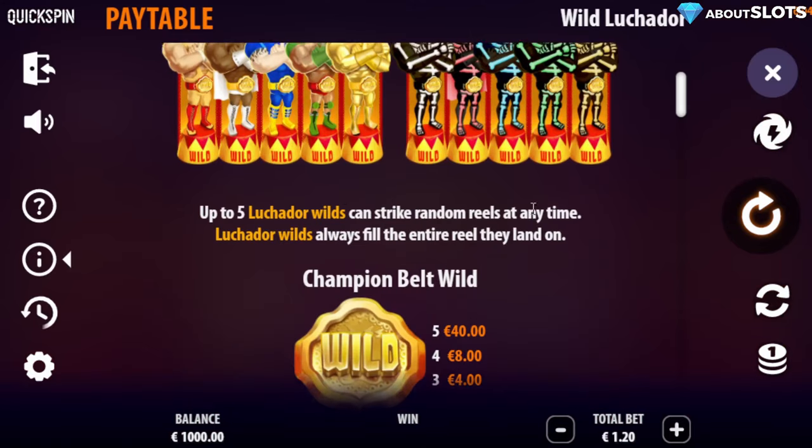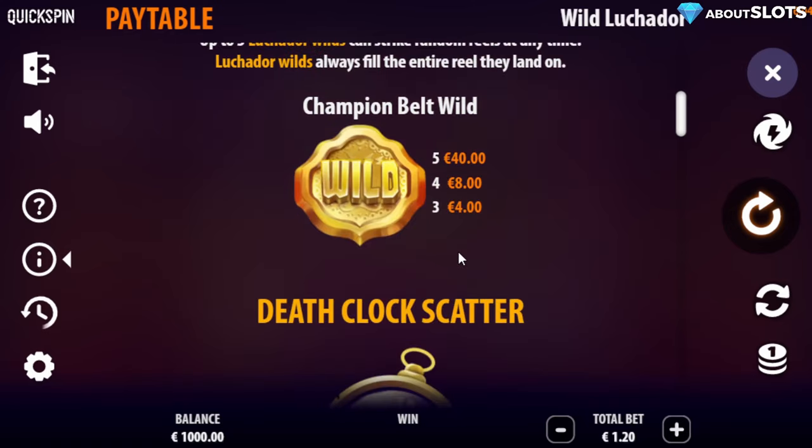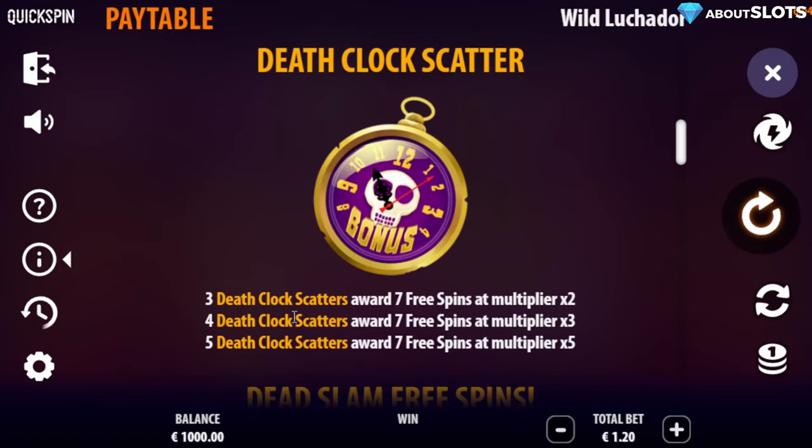The Lookador Wild — up to five Lookador wilds can strike the reels at any given time. They always fill the entire reel and they are random. The best symbol is the champion belt. Death clock scatters trigger the bonus, and we're going for five death clock scatters. It's always seven spins, but the multiplier is significantly higher than on three.